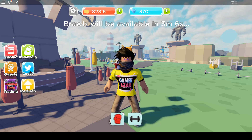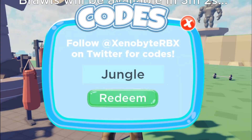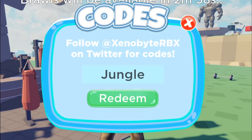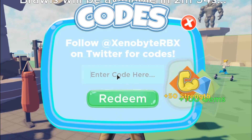Click on the codes icon and type 'jungle.' This will give you some free gems and strength in this game. Let's just redeem this — and there you go, it works.